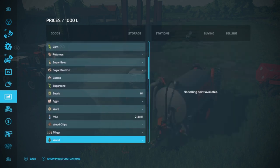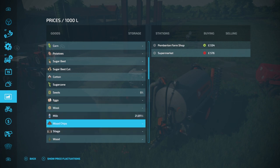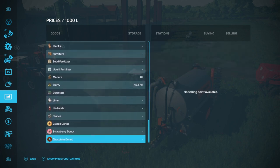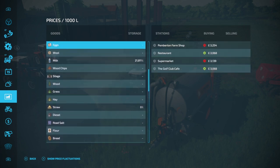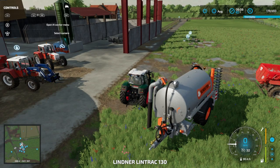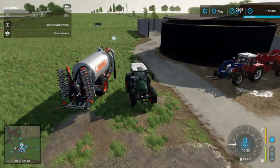We start with 21,811 litres of milk, so that's a good little bit of money we can generate straight away. There's quite a lot of slurry which will generate income as well. For me, the milk here - I want to convert it into the dairy and sell the rest in the shop. My initial thoughts are to locate where this milk actually is.